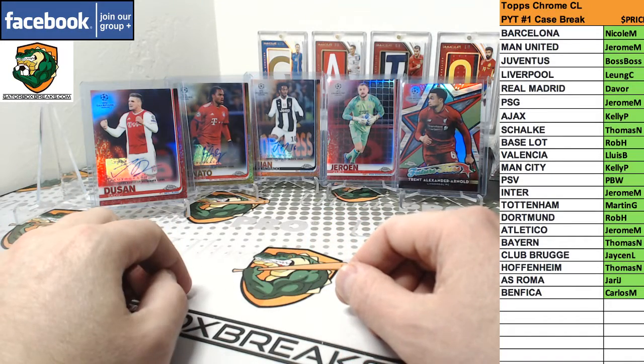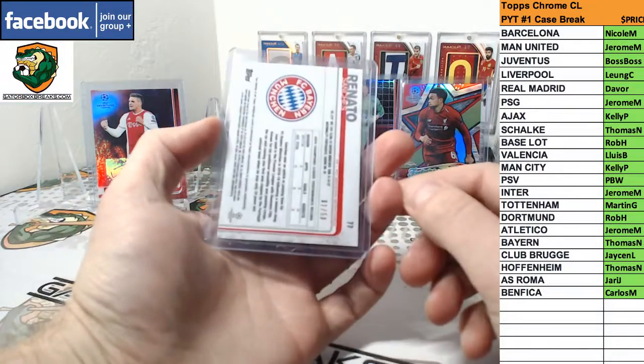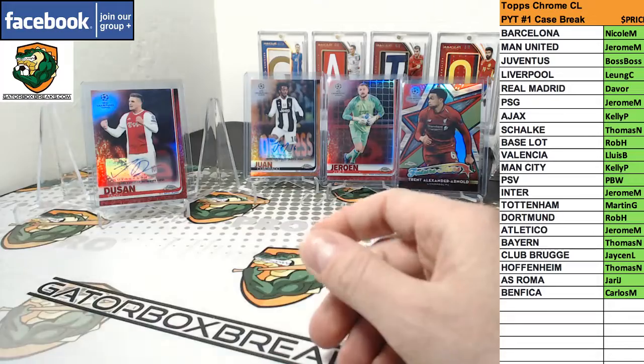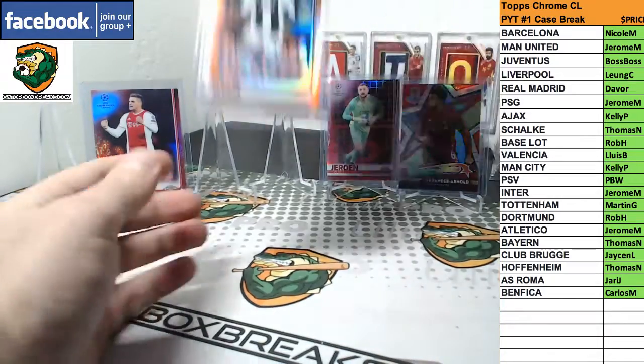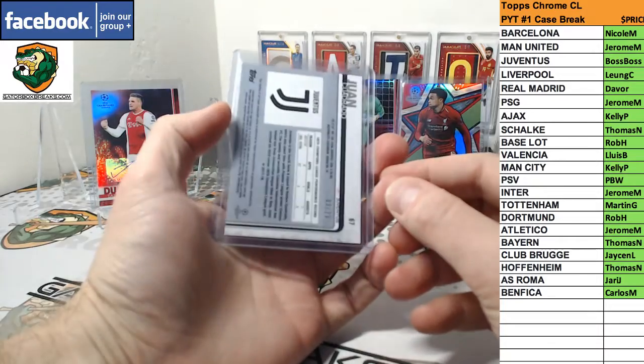And the big hits of the break: Gold Ronaldo Sanchez for Bayern, 1 of 50. And an orange auto for Juve — Cuadrado, 3 of 25.